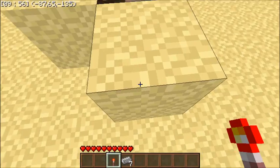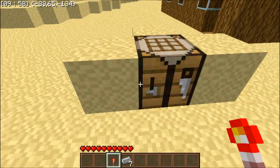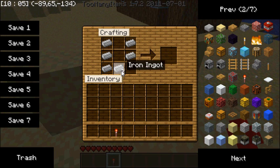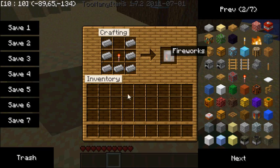The way that you craft this is you get your crafting table and you put upside-down pans, and then after you do that, you put a redstone torch in the middle, and then you get the Fireworks.